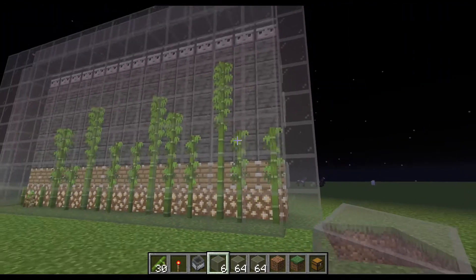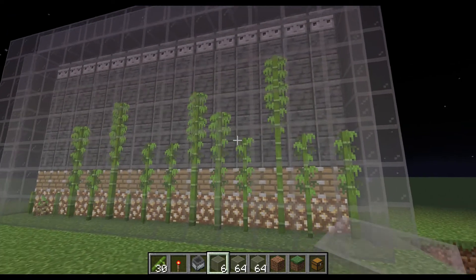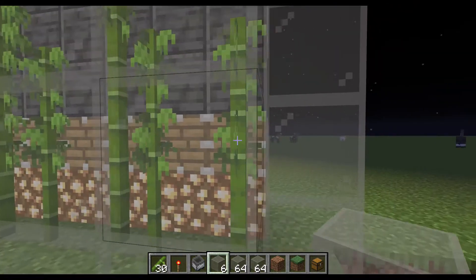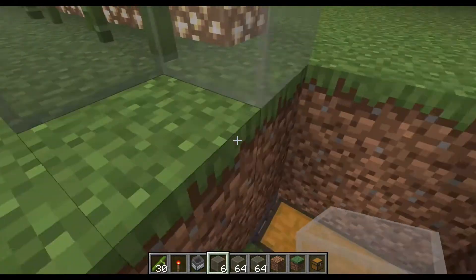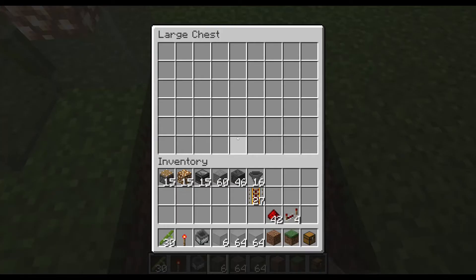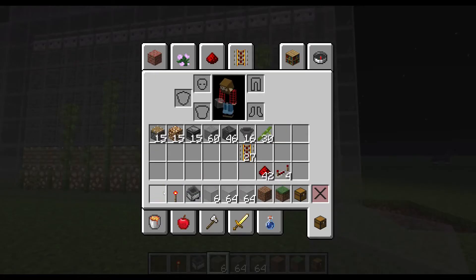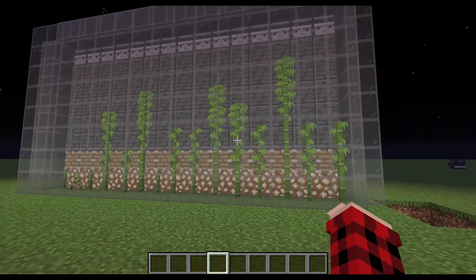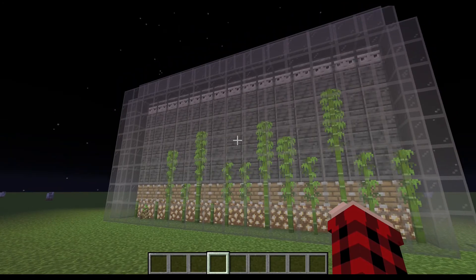The farm is done. The bamboo will automatically grow, and when it gets to the observers, it will send a redstone signal down to the pistons, which will automatically break the bamboo. With the minecart hopper rolling under it, it will pick it up and put it into the chest for you. That's everything for the bamboo farm — it's a pretty simple and easy farm. I'll catch you guys in the next one.